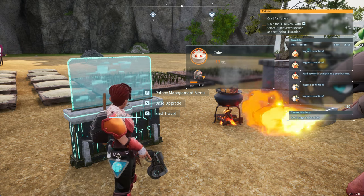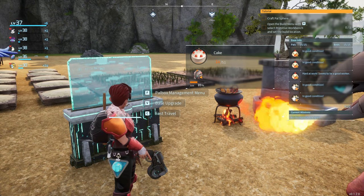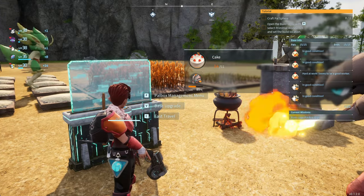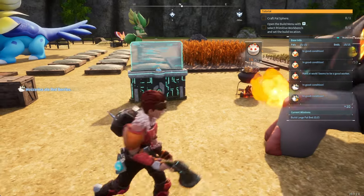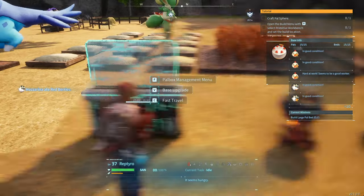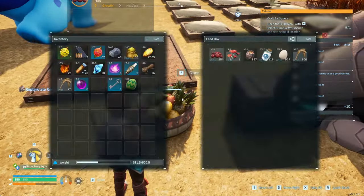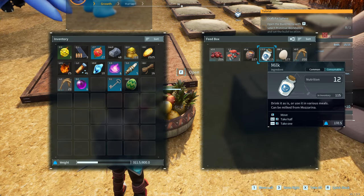Cakes are in my opinion the most annoying thing in this game — the only thing that has really bugged me — because not only are they extremely slow to cook, they require five separate ingredients. Four of the ingredients you can buy, but in my opinion it's a waste of gold. The fifth one is a drop that you either have to get a creature for or go farm in the open world.